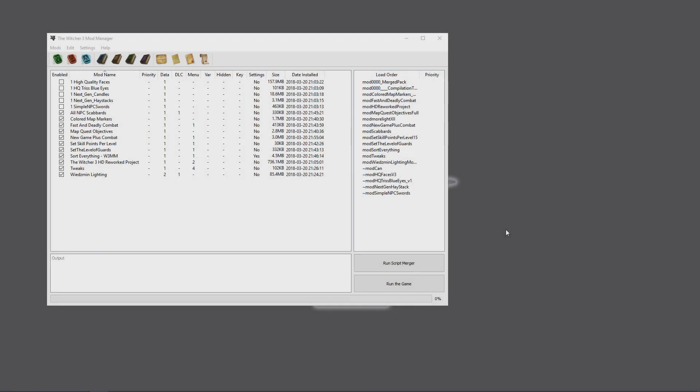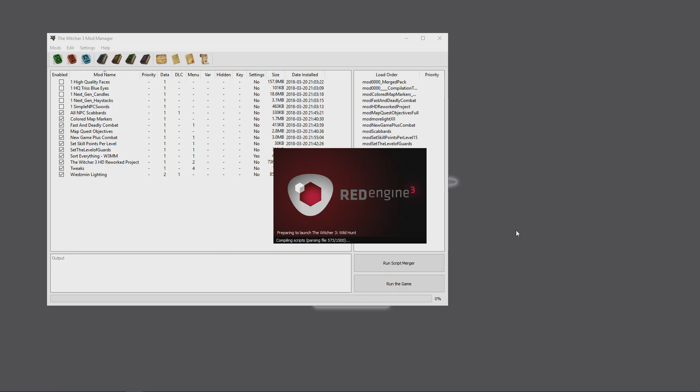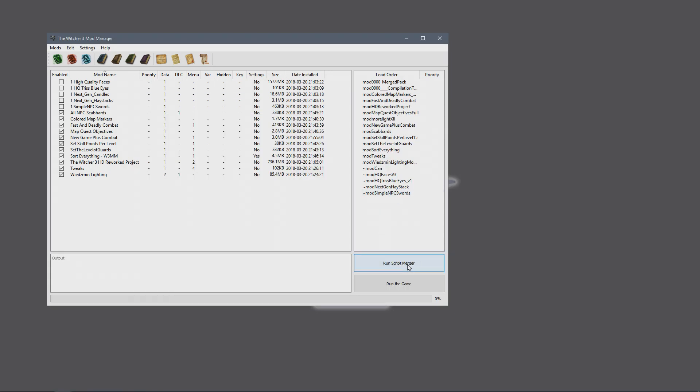This is a good point to show you what happens when you have a script conflict — what feedback the game gives you so you know that's the issue. We're going to run the game real quick, and you're going to see firsthand what happens when you have a scripting issue. The Red Engine 3 does its check, and at a certain point you're going to get a pop-up that explains something is messed up. That's where the Script Merger tool comes in.